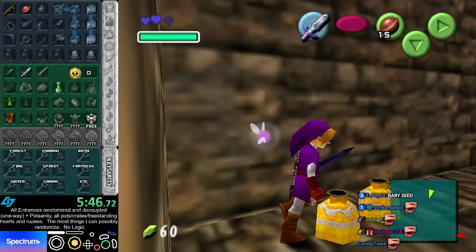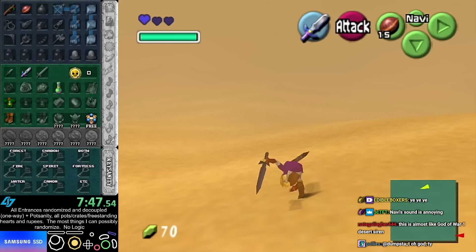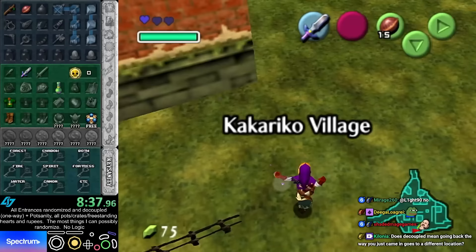I ended up customizing the MQ dungeons so MQ dungeons are maximized for number of checks. Whichever version has more checks, either vanilla or master quest, I force it to be that version. Which ends up working out so that all the main dungeons are master quest and all the side dungeons are vanilla — just coincidentally. I don't even think I could use logic for this. I don't know if logic actually supports all these settings combined.